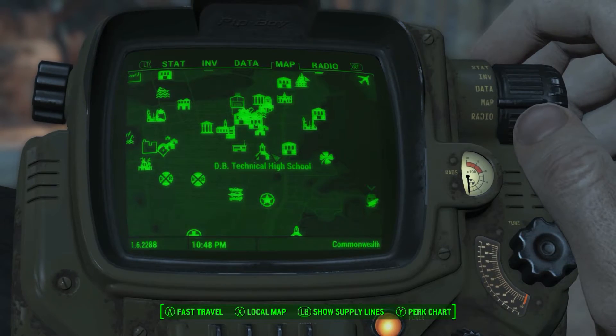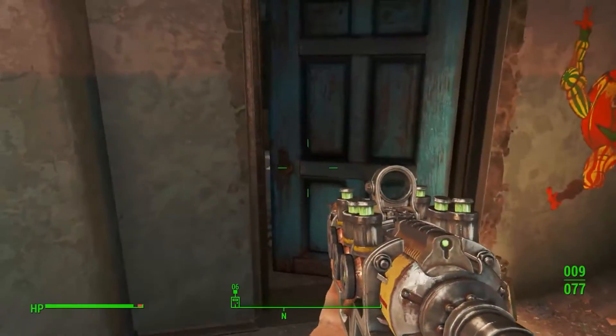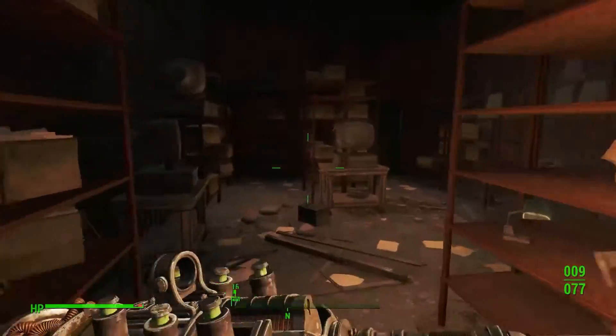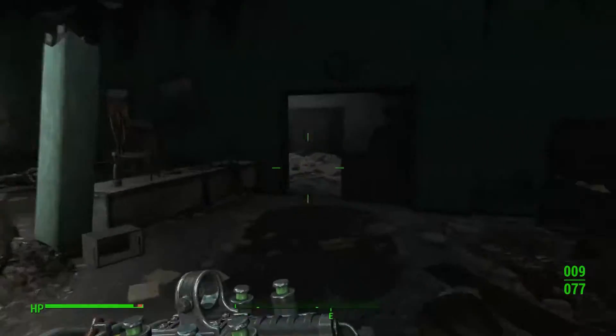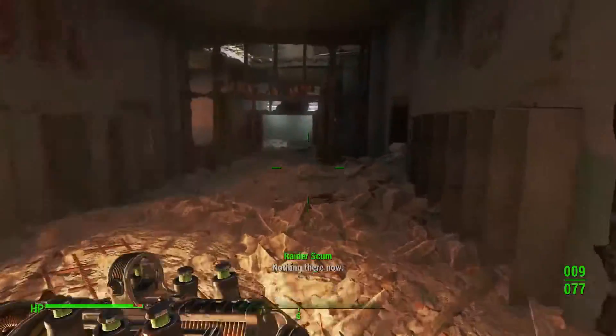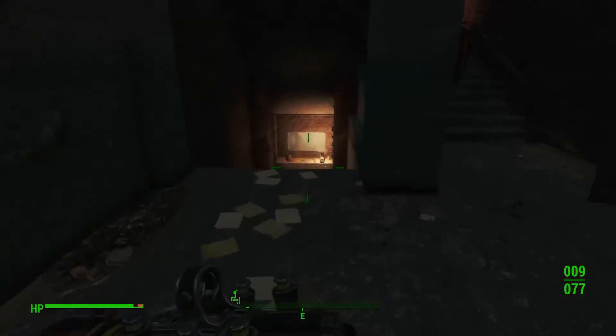Now I want you guys inside the store — just go ahead and follow my quick little path here. You're going to take your first left and open up the door. After that, sidestep the shotgun blast, open up this door, take another right, get into the main hallway, take another right, walk all the way down, take a left, then we're going to head right into the basement.